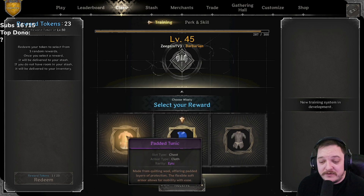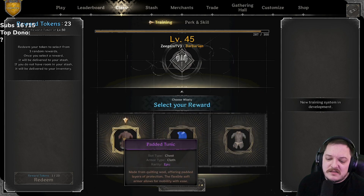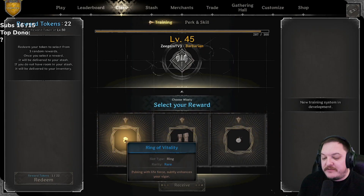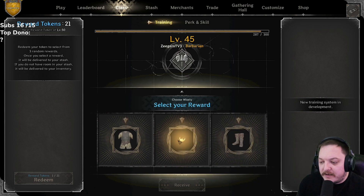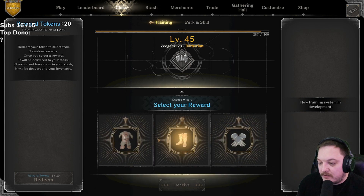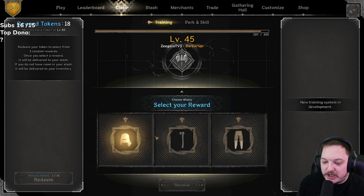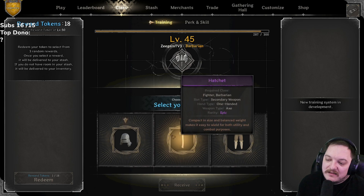Let's try a padded tunic — I'm feeling good rolls. 23 left: ring of vitality, adventure boots, or wind locket — vitality I normally go but I'm gonna go with adventure boots, I like the dex boots. 22: studded leather, ox pendant, or dashing — going with the ox. 21 left: warden outfit, dashing — can you stop giving me dashing boots? Light gauntlets — going with that. 20: riveted double, bardic — doesn't matter, we'll go riveted. 19: visored, hatchet, or bardic — these are rough options.